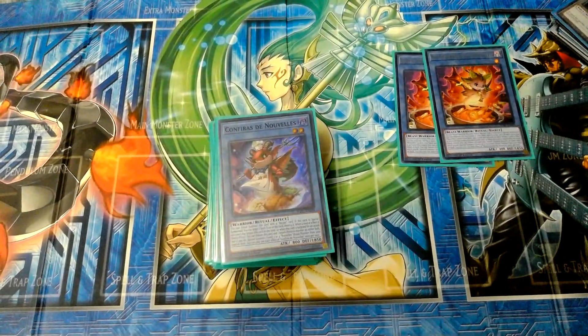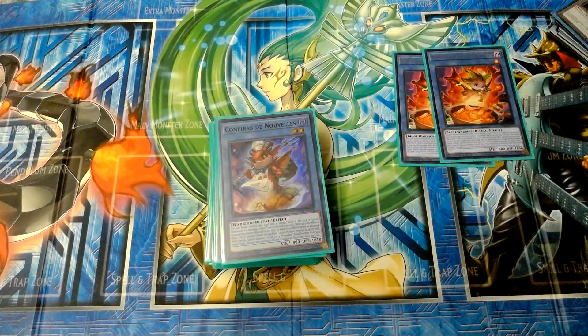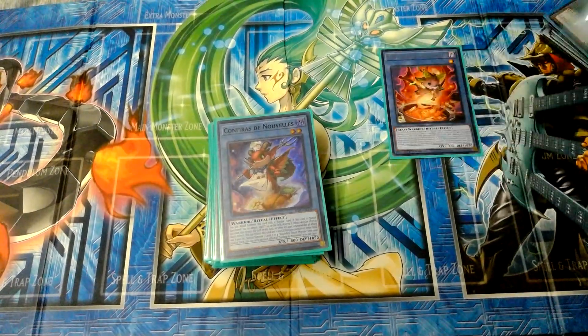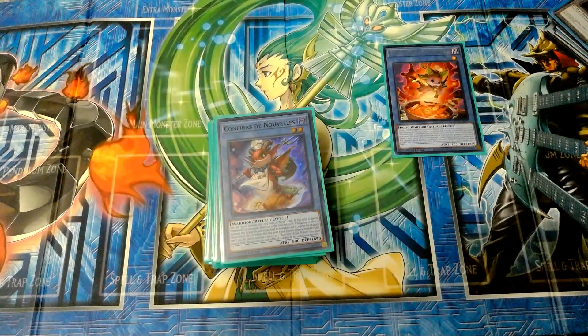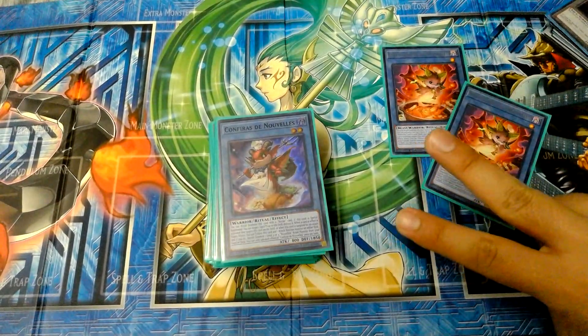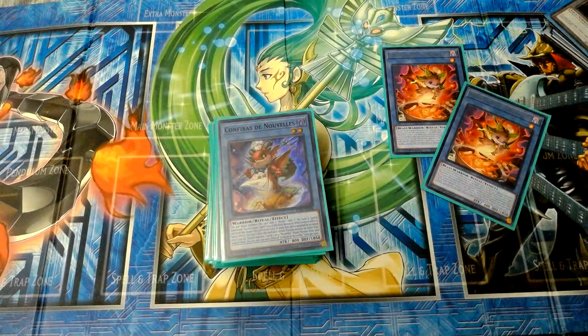The New Veils have almost the same repetitive effect. Instead of repeating the text box, you know they're either targeted by card effect or by attack — they just tribute themselves off and summon into a ritual monster that's a level higher or two levels higher than the original. So if this is a level one, it could go into a level two or three, whichever fits your situation.